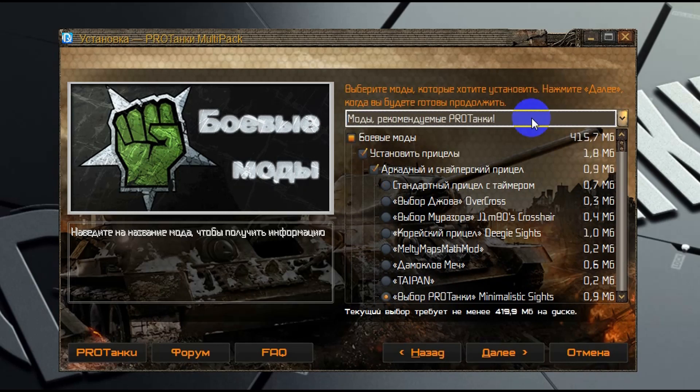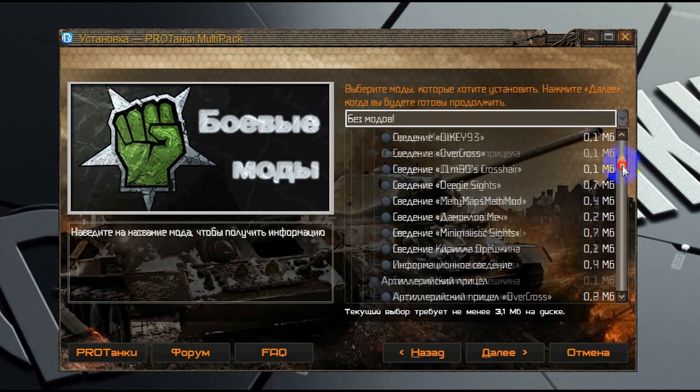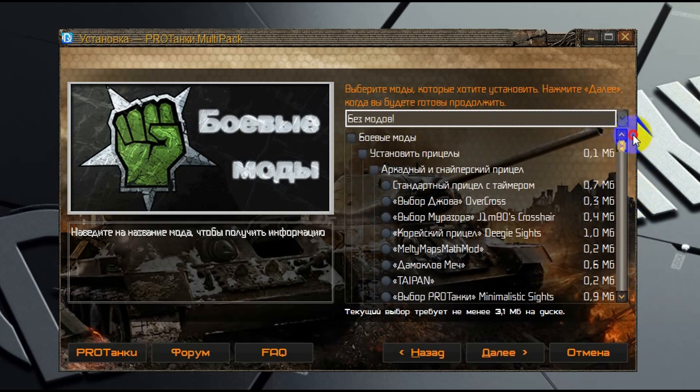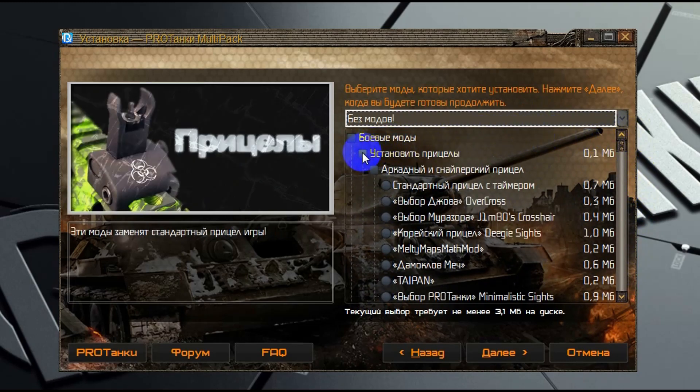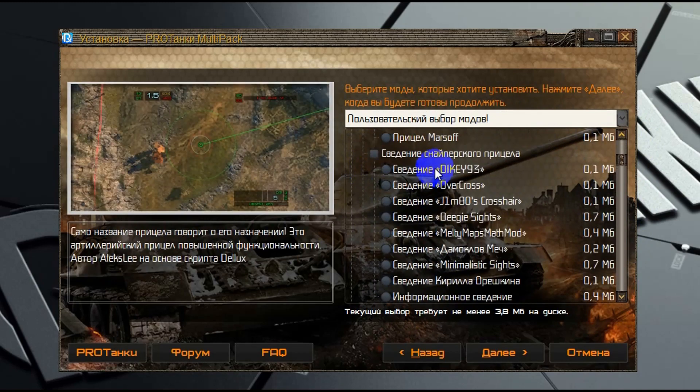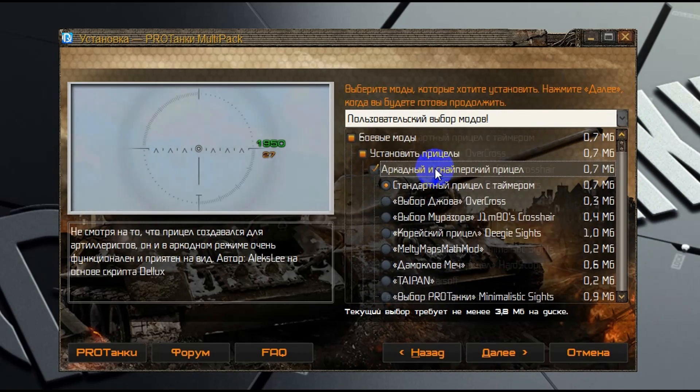Для того чтобы прокручивать список модификаторов, вы можете воспользоваться ползунком. А если вы хотите прокручивать колесиком мышки, то вам надо поставить курсор и выбрать хотя бы какой-нибудь один модификатор. Таким образом вы активизируете это окно и уже сможете перематывать весь список колесиком мышки.